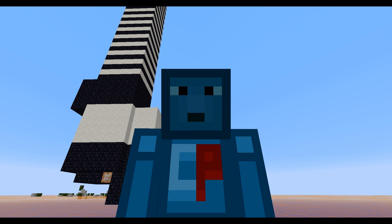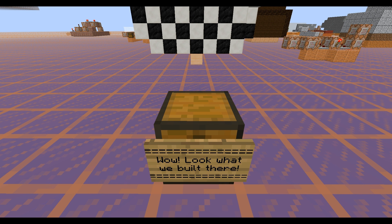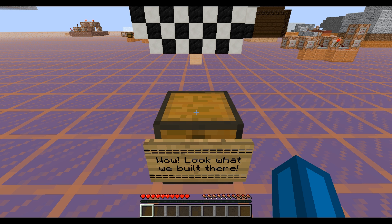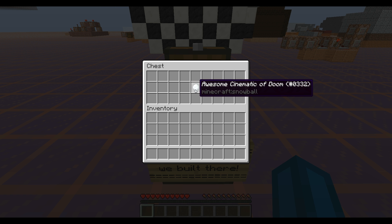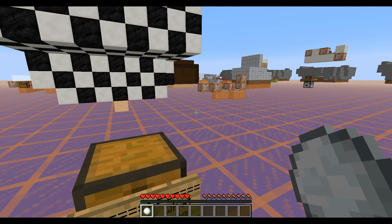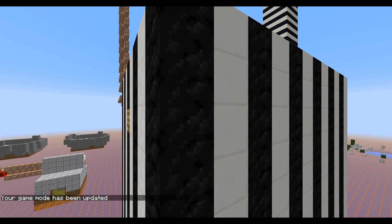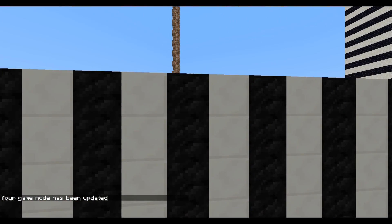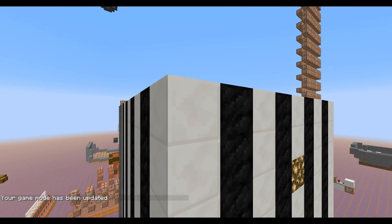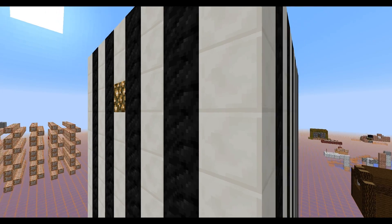So I'm here in my redstone map and somebody left a chest with a sign on it saying, wow, look what we built there. And since I'm very excited, I will just take this awesome cinematic of doom snowball, throw it and enjoy the show. Wow. Much beauty. So cinematic. Super black and white. Very glowstone. Much wow.